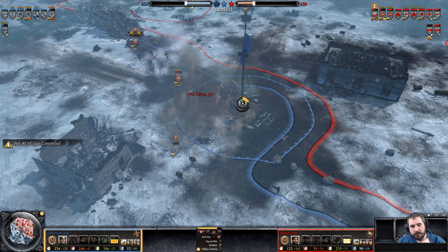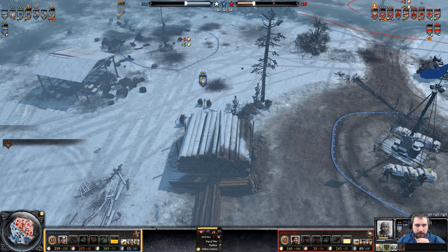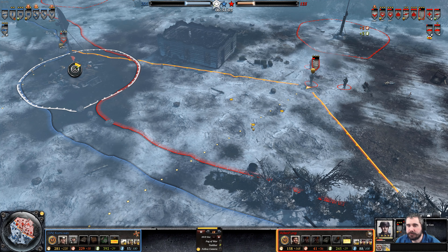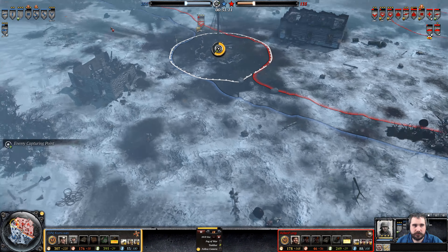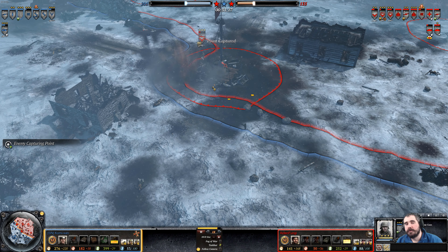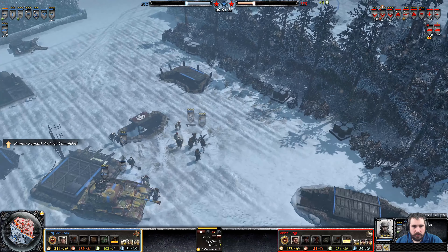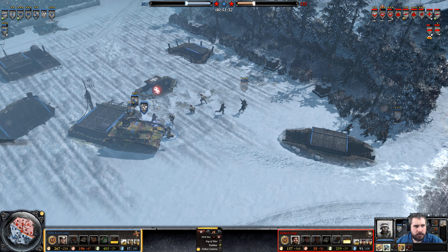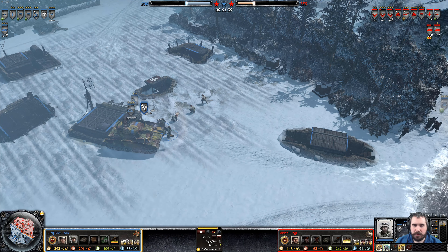Throws out frag — late response but does retreat in time. Two great hits right there. That miss could have been pretty good as well. Those retreat back. Fresh Pioneer — looks like the Flamer one went down as well. It looks like he's actually upgrading this one to the flamer, not going for the minesweeper.